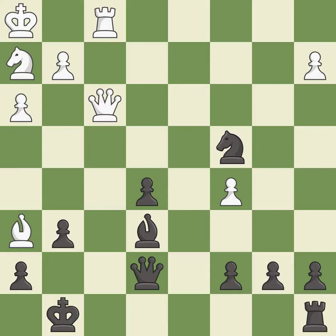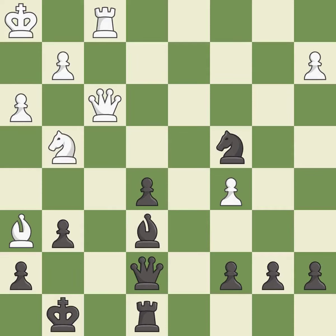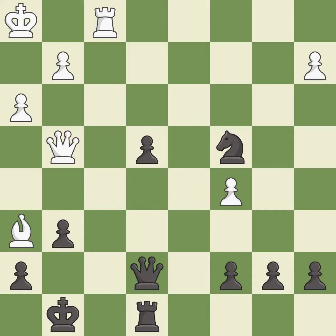This is the only move that works — it is a great move. This develops a rook off its starting square, getting it into the action; it is best. This threatens to win a queen — it is an inaccuracy. After all captures, this is an equal trade. This is the only good move — it is a great move. Takes back; it is best. This blocks the attack on a knight that could have been captured.